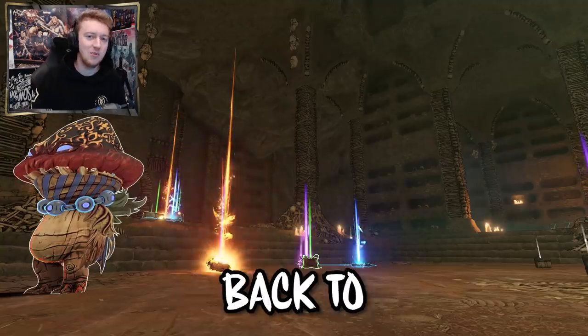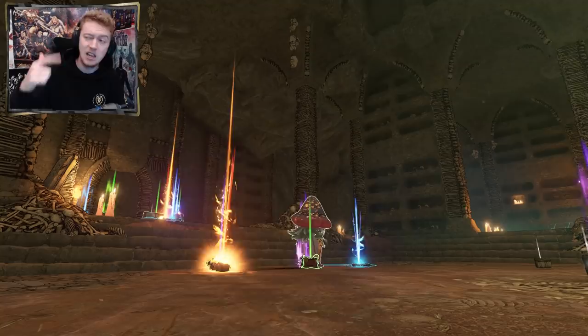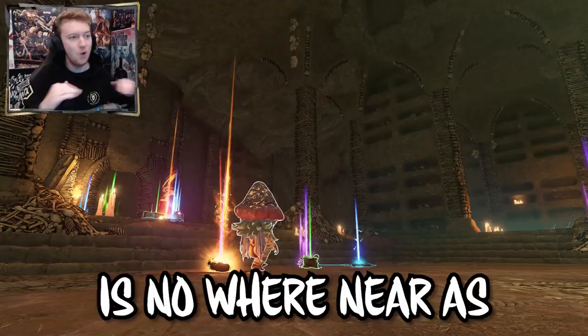Hey y'all and welcome back to Wonderlands Gamers. In today's video we're bringing back a series I did in Borderlands 3 where I farm one boss a hundred different times, taking down all the info and breaking it down so you know what dedicated drops they have, what it's like trying to get enchantments, chaotics and volatiles, and what it's like farming on level 40 with no chaos mode versus chaos mode, and having 4,000 loot luck versus 50,000 loot luck. The system is nowhere near as straightforward as it used to be.